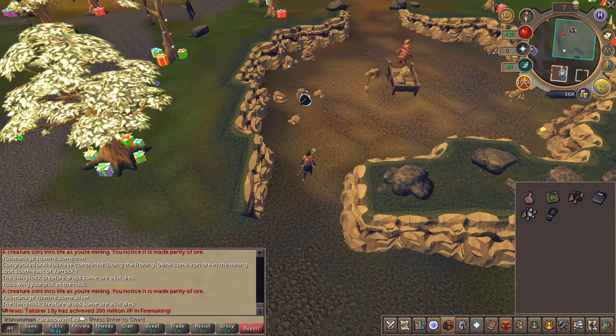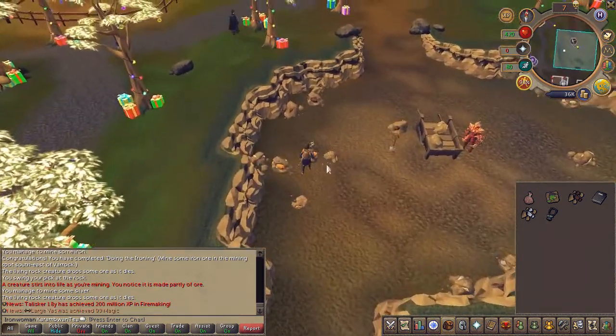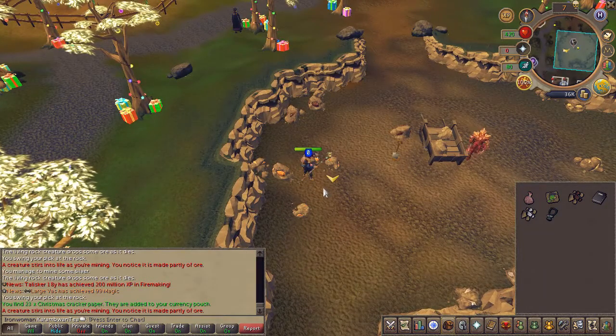After said cutscene, go ahead and mine the same copper ore that had the spell cast on it. Slay and pick up an ore.